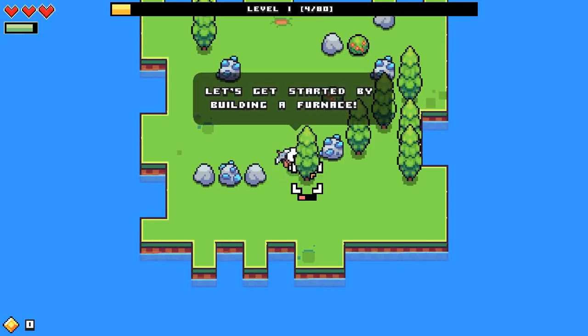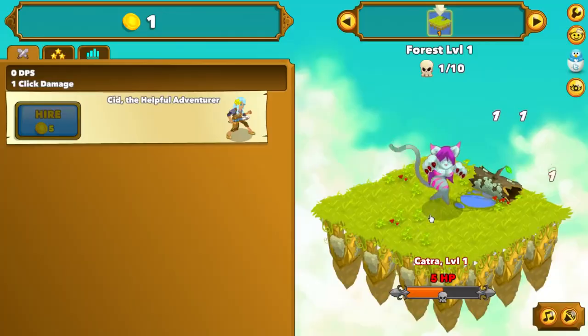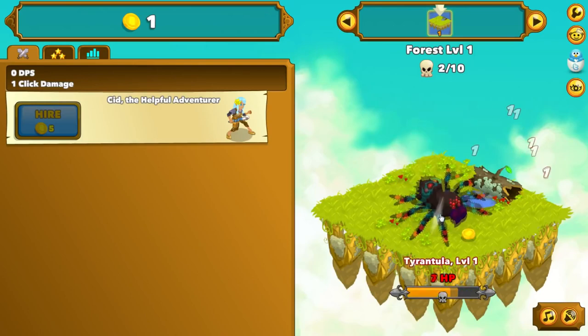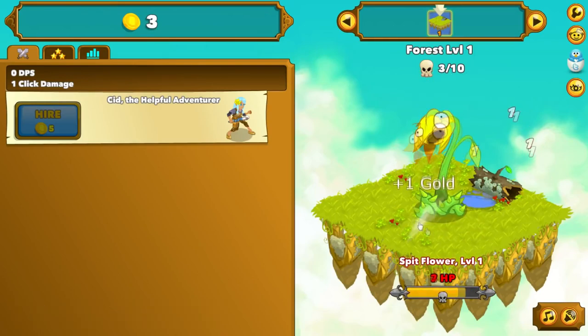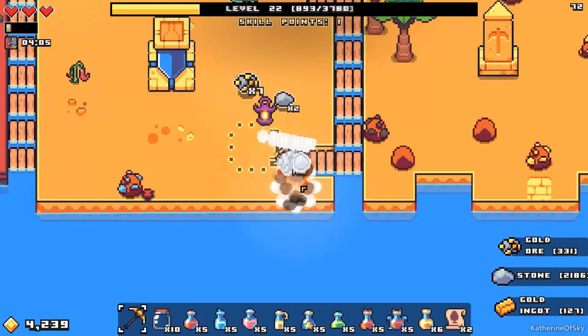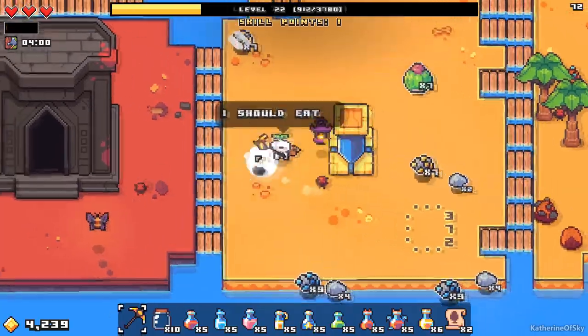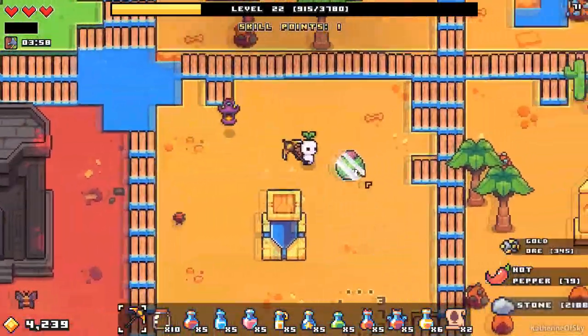By themselves, most of these progression pillars would run out of steam pretty quickly. I do enjoy playing Clicker Heroes, but there's really only so many times I can click to make a number go up before I want to do something else. But Forager manages to stay consistently engaging, because these progression pillars link into each other and form loops.